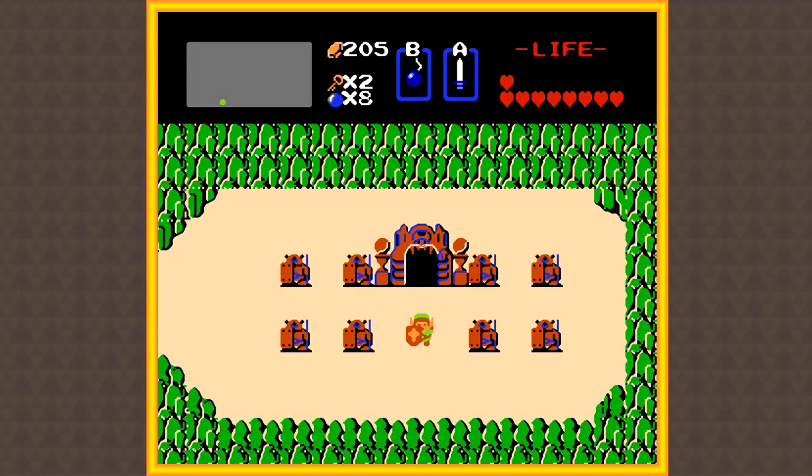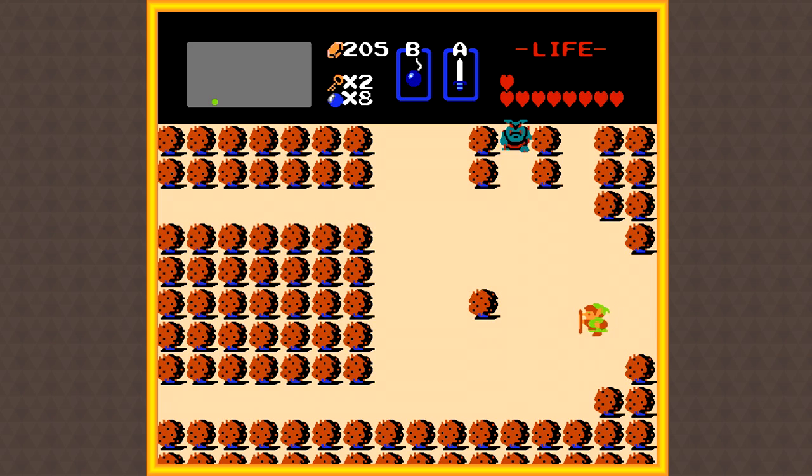What's up everybody? Once again, my name is Matt, and welcome back to Let's Play The Legend of Zelda. In the last episode, we finished the Level 3 Temple, and in this episode we're gonna explore some more of Hyrule, get some upgrades, and then take on the Level 4 Temple.